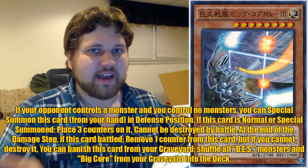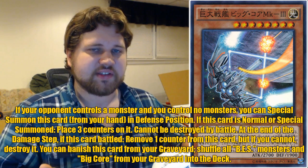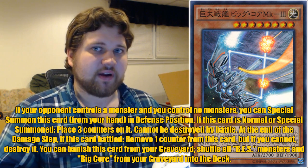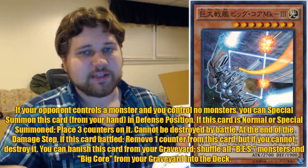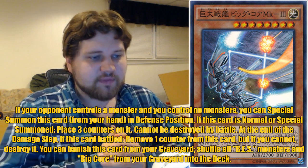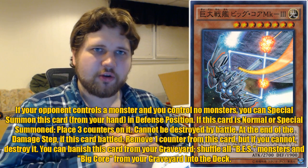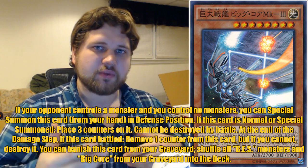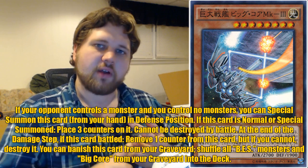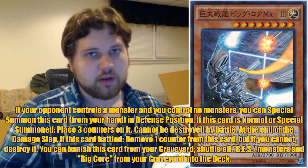It would be 3200 ATK as a free special summon without needing the field spell. If Great Fortress Xellos is up, it wouldn't waste Xellos' special summon effect for the turn. It can't die in battle anyway, so putting it in defense is a fair trade-off. If this card is normal or special summoned, place three counters on it - that's very good synergy. It gets counters whether it's normal or special summoned, so this card will always have counters whether it's summoned off Boss Rush, Great Fortress Xellos, or its own effect.